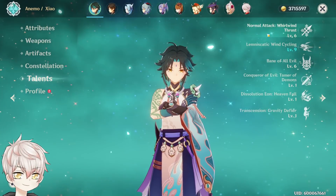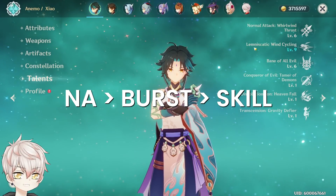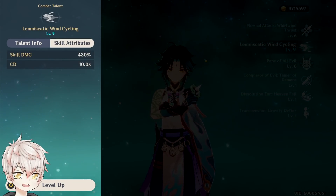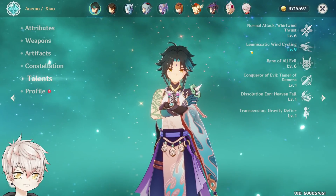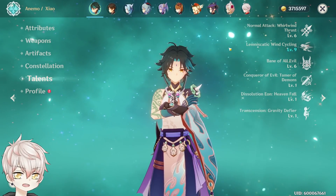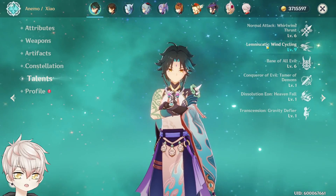For talent leveling priority, I would recommend focusing on the normal attack first, then the elemental burst, and then elemental skill. He is an Anemo plunge damage-focused character with an Anemo infusion and a normal/charge/plunge damage buff from his burst. The elemental skill is mainly used to traverse the overworld faster, but is still meaningful in damage output and for energy refund. All of his skills are worth investing to level 8 or higher, but prioritize normal attack and burst first for the most significant gains. For C6 Xiao, maximize the elemental skill talent level because you'll be spamming it nonstop against AoE mobs.